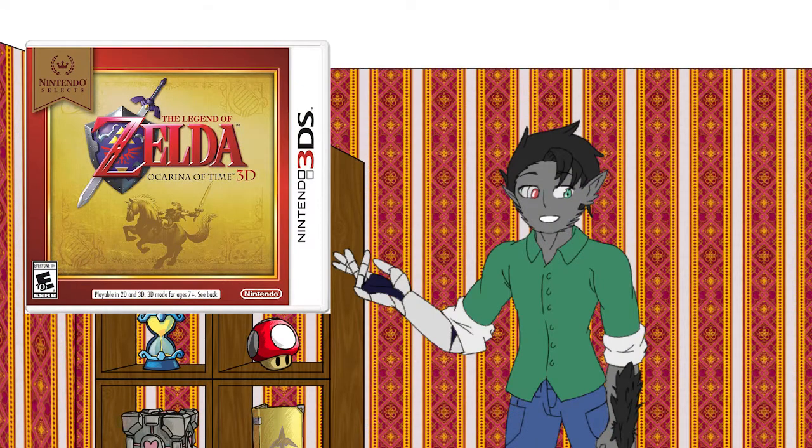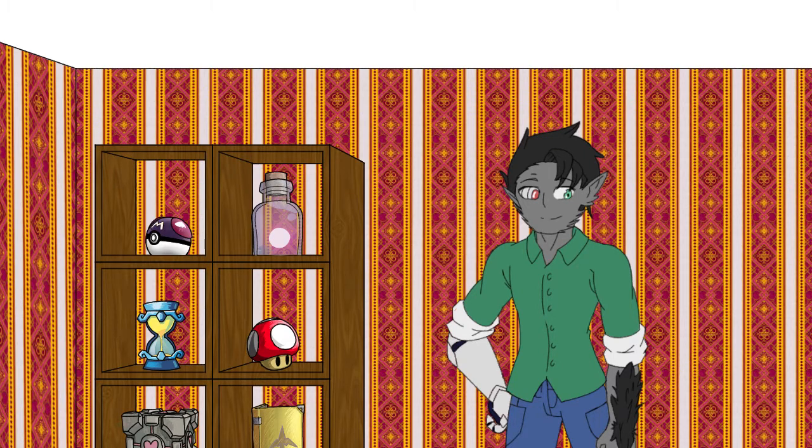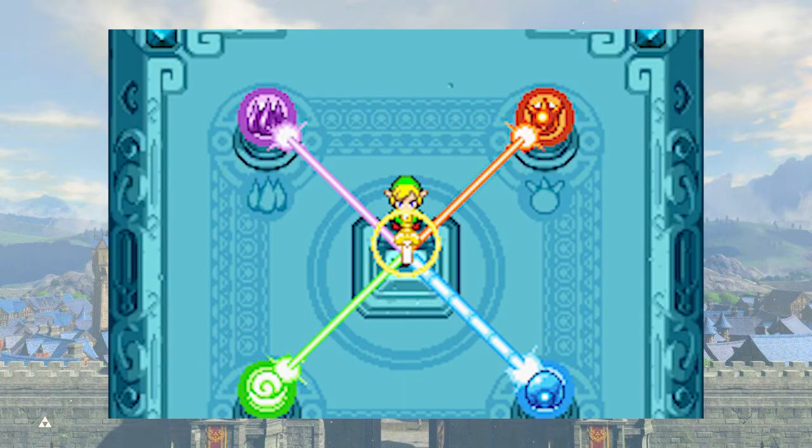In Ocarina of Time, you need the three spiritual stones and the Ocarina of Time itself to open the Sacred Realm, meaning you need the use of four relics. In The Legend of Zelda: Four Swords, Link's four tunics are red, green, blue, and purple. And in the Minish Cap, which is Four Swords' direct sequel, the four elements used to make the Four Sword are also represented the same way.